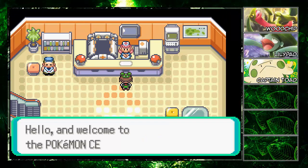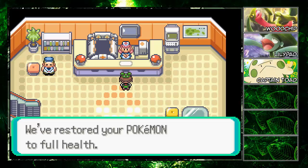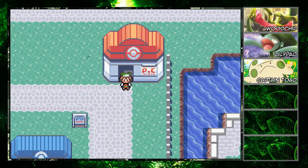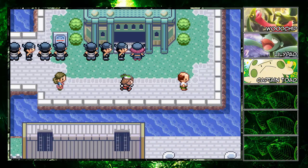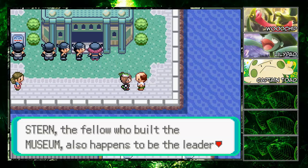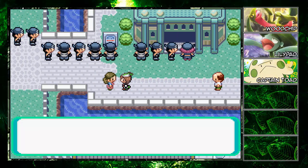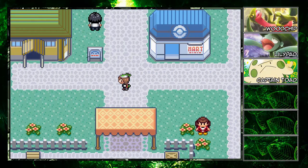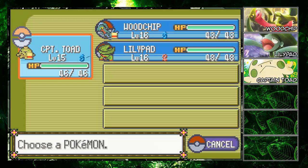After the Pokemon Center, we explore the town and find a big lineup outside the museum. Someone built the museum and leads an undersea exploration team — everyone calls him Captain Stern. There's a long line out front. The captain's house in the remake is very cute.